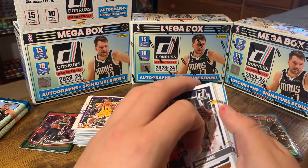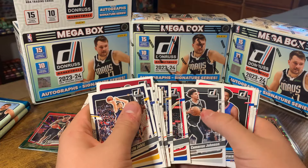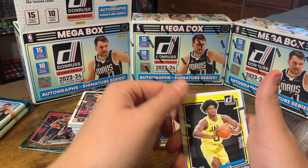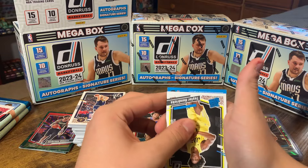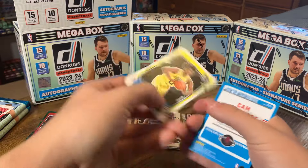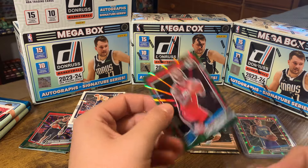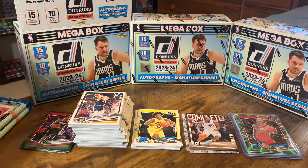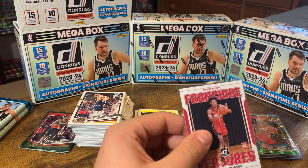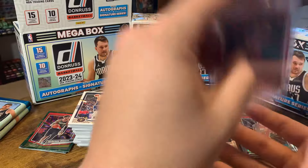I don't think these should be shelf-worthy, in my opinion — leave these for the kids, leave these for the set builders. We do get a couple of rookie lasers, so there's still hope here. Kobe Brown, Taylor Hendricks — I don't like those colors, but that's a good one. Cam Whitmore again! I've already pulled this man. Keontae George, and Taylor Hendricks — all the Jazz rookies. Can I please get Amen Thompson for once?